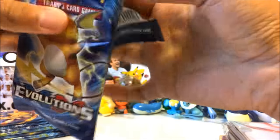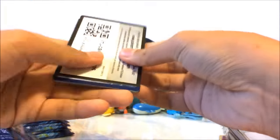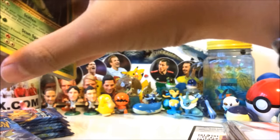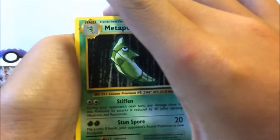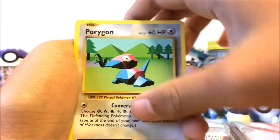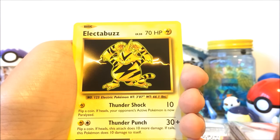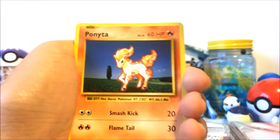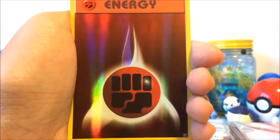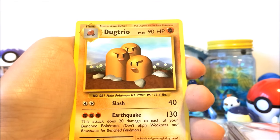Without further ado, let's get right into the pack opening! First pack — let's hope we pull something good. Elite Trainer boxes are always awesome. We have a Metapod, a Pidgeot Spirit Link, a Porygon — quite a rare one — a Charizard hollow, a little red reverse, fighting energy, a card trick, and an Anaduck Trio regular rare. Seven more packs to go!